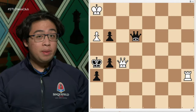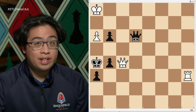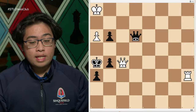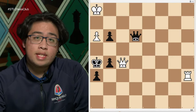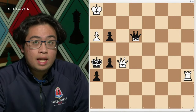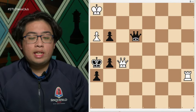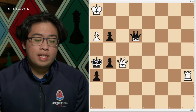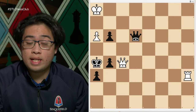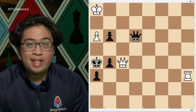There's also draw by agreement — one player could offer another player a draw and they could accept it. Another way is threefold repetition or perpetual check: if you achieve the same position three times, a draw can be claimed. In addition there is the 50-move rule — if the game continues for 50 moves without a single capture or pawn move, a draw can be declared.